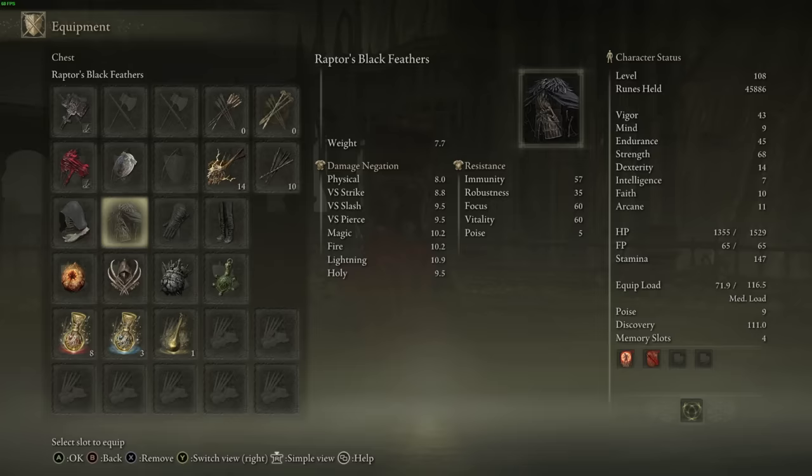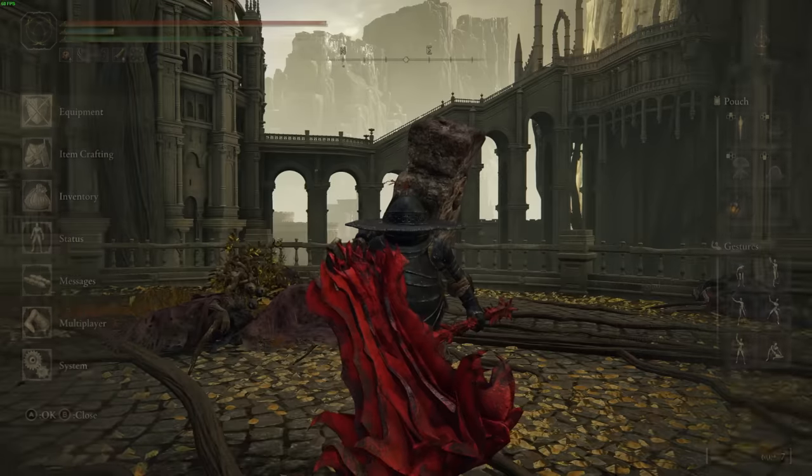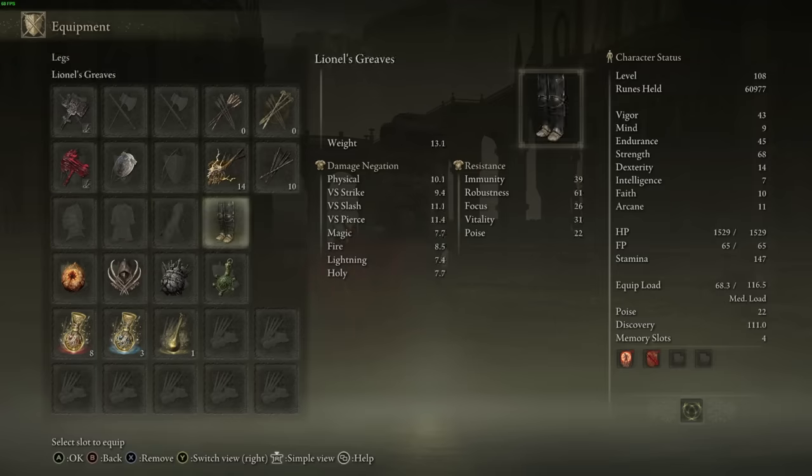Let's talk gear. The most important thing to understand about armor on a strength build is your poise. Poise in Elden Ring acts as your ability to not get staggered — or hyper armor through attacks. For example, if you start swinging your axe and an attack hits you, it could prevent you from finishing that swing — you've been staggered because your poise wasn't high enough. Anything between 0 and 50 won't really do too much; you're still going to be getting staggered. Anything above 50 is where you start to really experience hyper armor and can go through attacks or get hit and still connect — that is really, really strong.